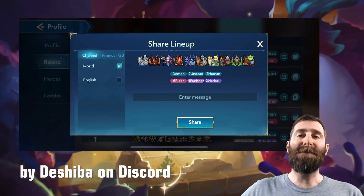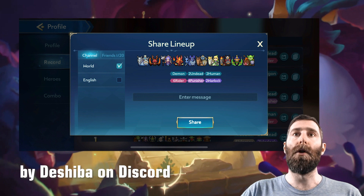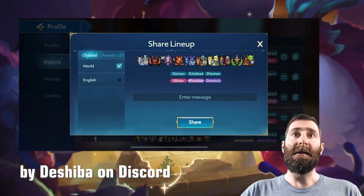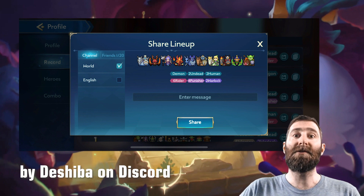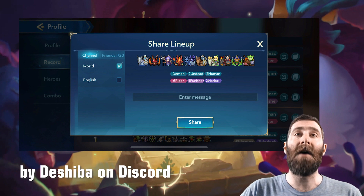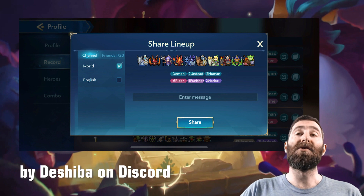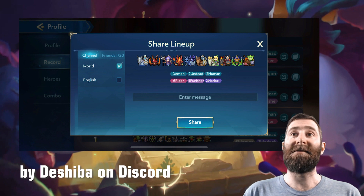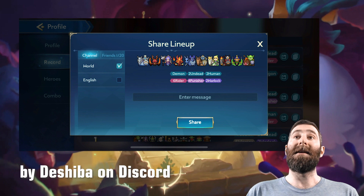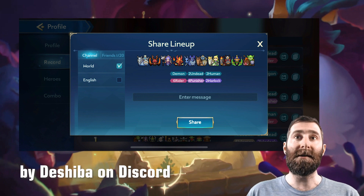Now we move on to the build of the week, shared by Dashiba on Discord. This is a 6 Rider 4 Punisher build featuring additional combos from Undead Warlock as well as Demon. Demon ties into Punisher. This is a very good counter to the Assassin builds that are quite popular in the current meta. Scourge is the key hero in this build as he is a Demon and a Rider, very good at shutting down the Sword Dancer plaguing Assassin builds. His ability allows him to stun repeatedly as the cooldown is only 5 seconds, dealing splash damage from Punisher, getting armor and magic resist from the Rider combo, and shutting down a Sword Dancer.